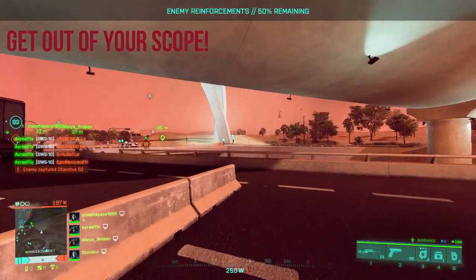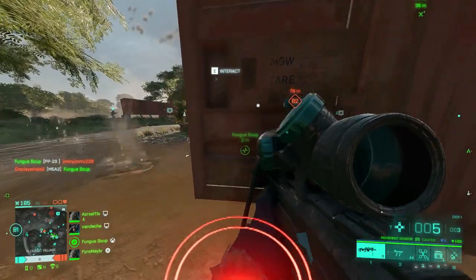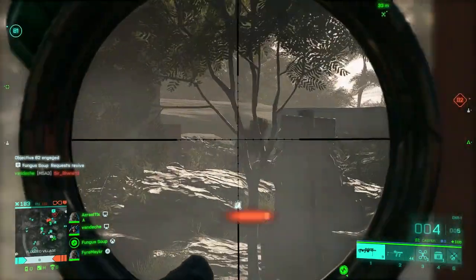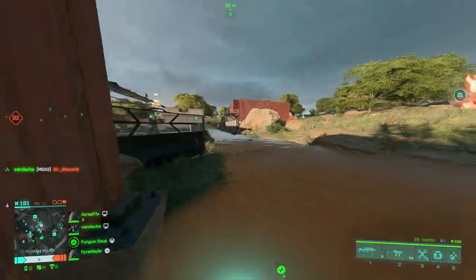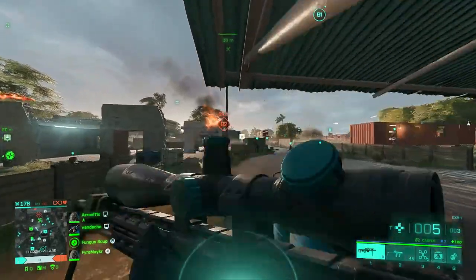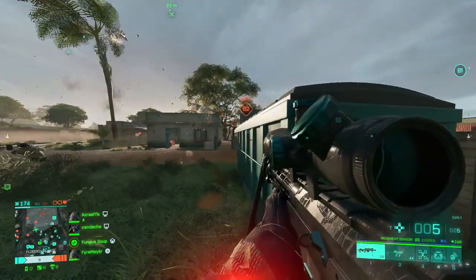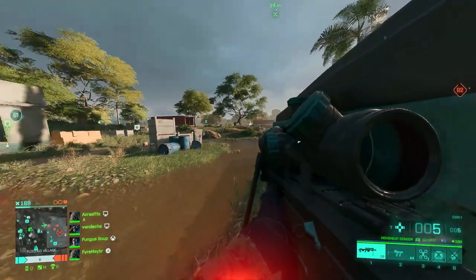The next part: get out of your scope. I see so many times people sitting on a hill scanning an area — I'll see their glint and I get them 9 times out of 10, because it's pretty rare that I get the jump on somebody and they're still able to kill me. So if you're looking at one spot and you want to look somewhere else, get out of your scope. Not only is that going to help with other people not being able to see your glint, but it's going to let you open up that field of view and see everything that's going on.